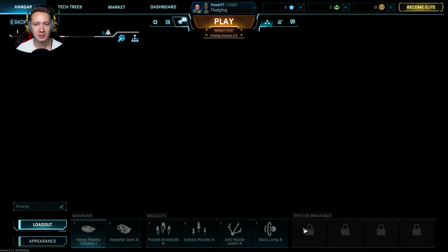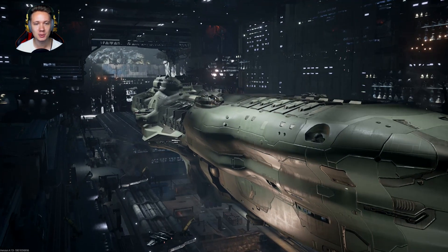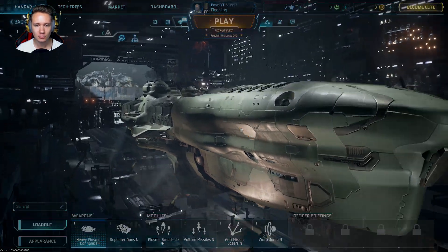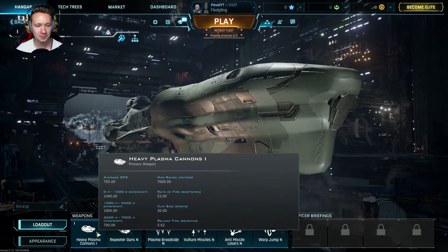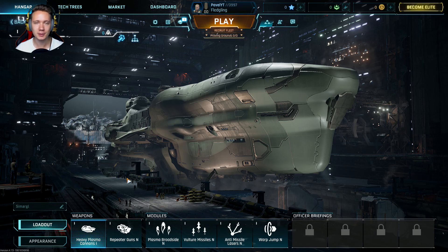I'm going to start with the Dreadnought. Let's see if we can do it. Look, there are people here. This ship is very powerful. The best option here — look, there's a new modification. We can see this ship has weapons and modules.